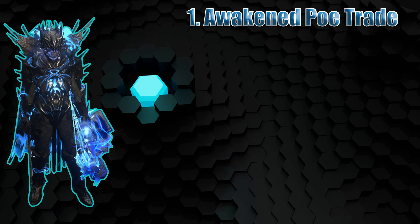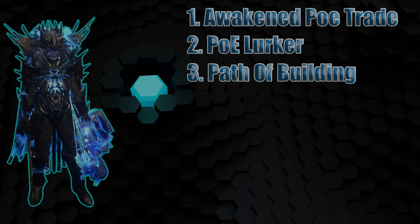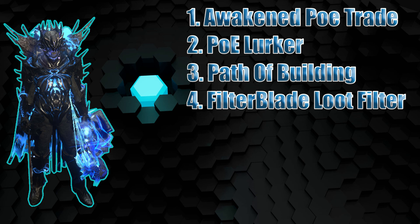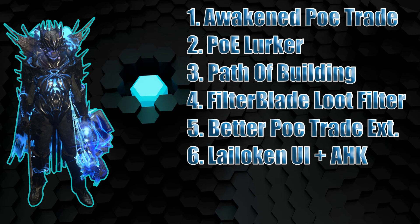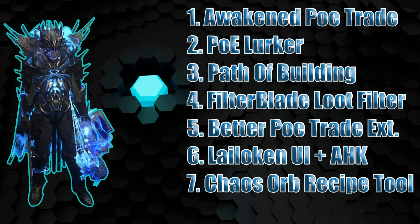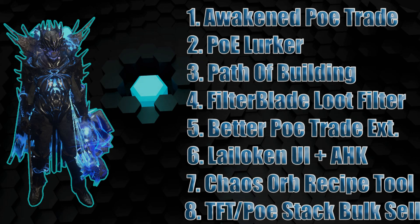To start off, I'll be showing you all the third-party programs I believe you should download. You don't have to download all these — these are all just for convenience and to make things faster at the beginning of the league. These aren't going to be in any specific order of importance. After I get done listing them out, I will show you how to download and use them, and I'll be providing links to everything in the description. We're going to download Awaken PoE Trade, PoE Lurker, Path of Building, a Loot Filter from Filter Blade, Better PoE Trade, Dilucan UI with AutoHotKey, the Chaos Orb Recipe tool, and TFT PoE Stack Bulk Sale.